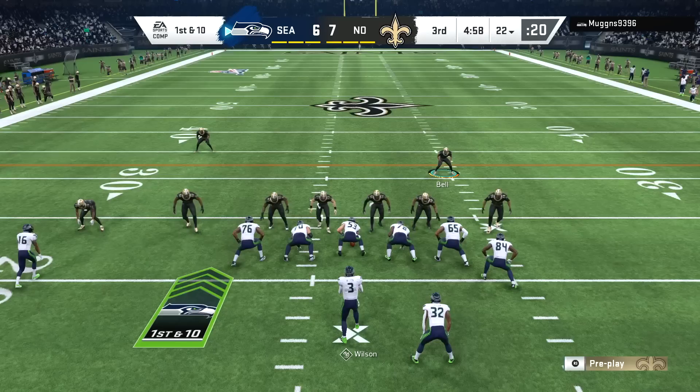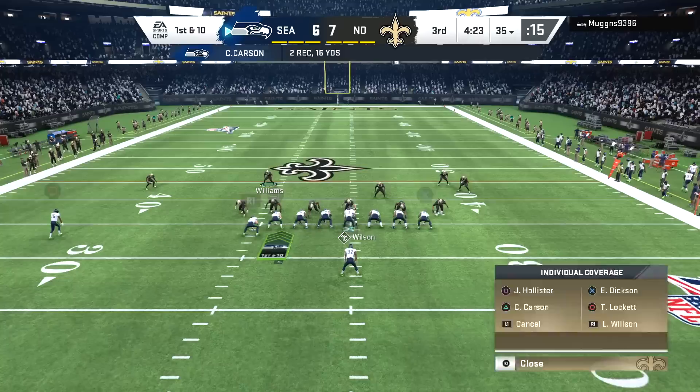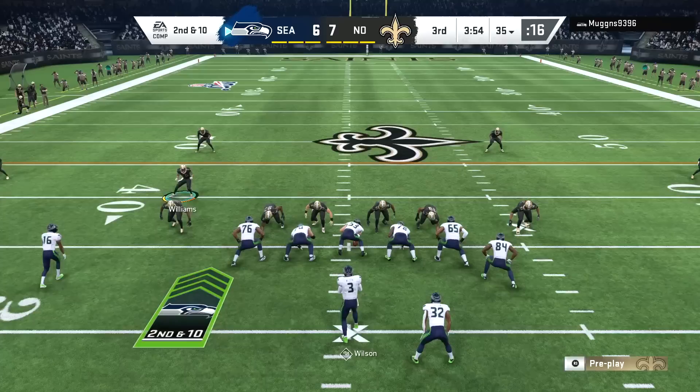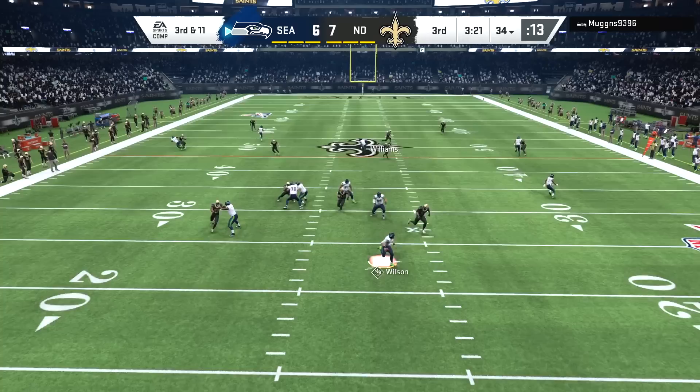My opponent gets the ball coming out of halftime — that's bad news for us because I'm just trying to get Michael Thomas touches and instead I gotta watch this guy who is just scared to throw the ball downfield. You can tell he's just trying to run around, use Chris Carson, use Russell Wilson. You've got some great deep threats on the Seahawks — Metcalf, Lockett — but you wouldn't know it watching this guy play. We're just gonna give Chris Carson the ball every single time.